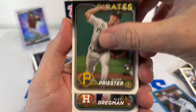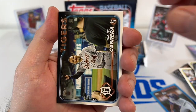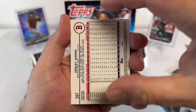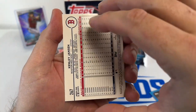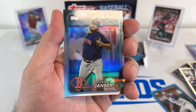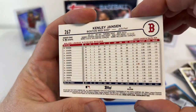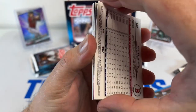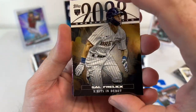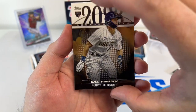Trying to burn through — Bregman, Johnson, India, Miguel, Ryan Presley, Mead. Got another flipped card — Kenley Jansen, looks like a parallel or something. We'll see. And then we got another Sale there — rookie. We'll take it.